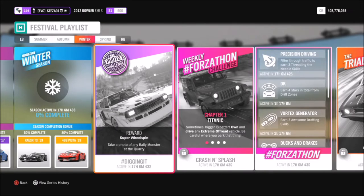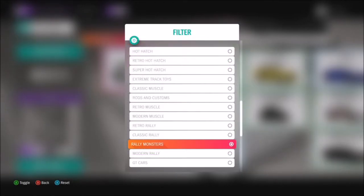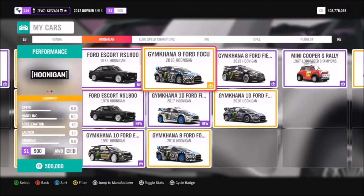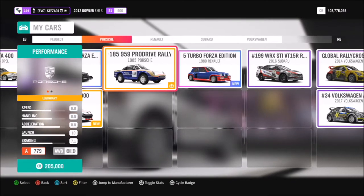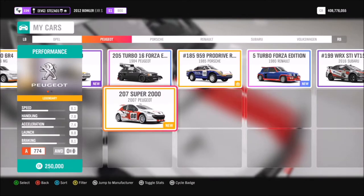This week's challenge wants you to take a photo of any rally monster at the quarry. As you can see here, I've filtered all of my cars to show which rally monsters I have available. If you don't own any, you can do the same thing in the auto show — filter to rally monsters and pick which car you want to use. I'm going to take out the new Peugeot 207 Super 2000 for a spin.